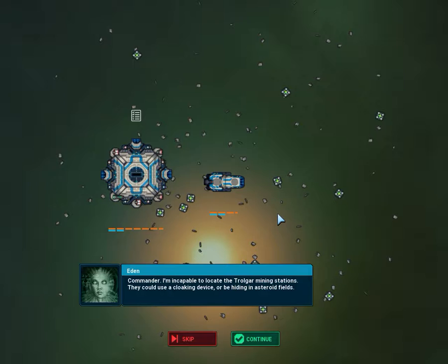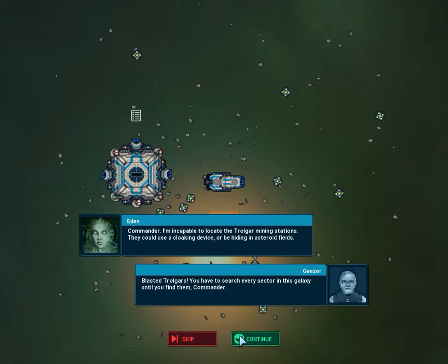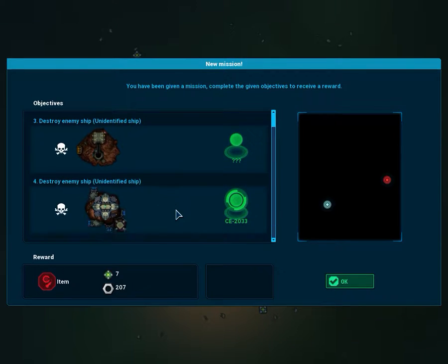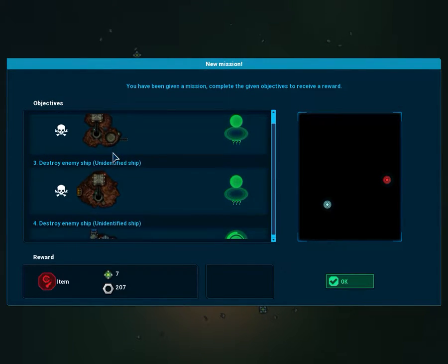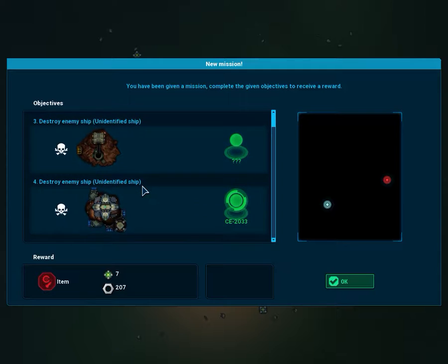Eden tells us: 'Commander, I'm incapable of locating the Trollgar mining stations — they could use a cloaking device or be hiding in the asteroid fields. You have to search every sector in this galaxy until you find them, Commander.' It gives us the objective of destroying unidentified enemy ships — three mining stations and then a big platform — in order to end the level.